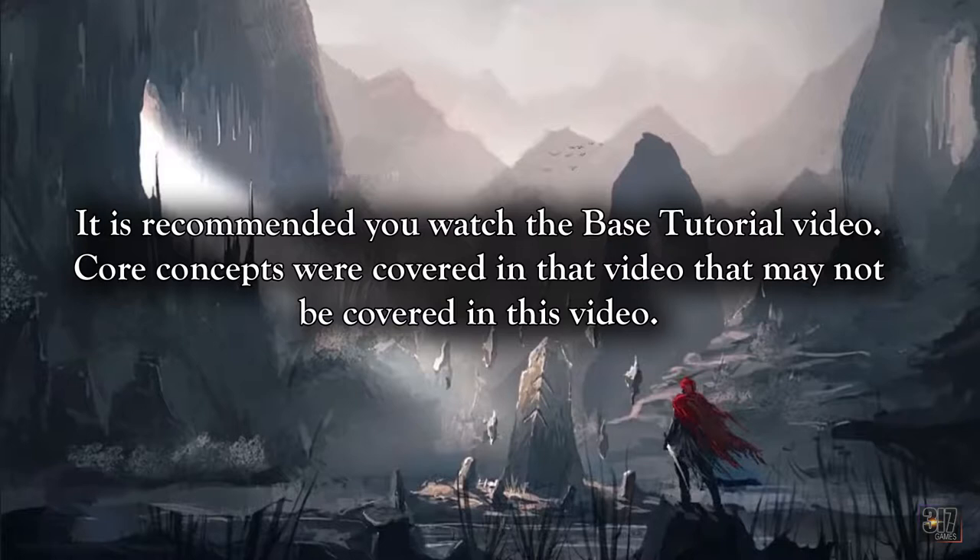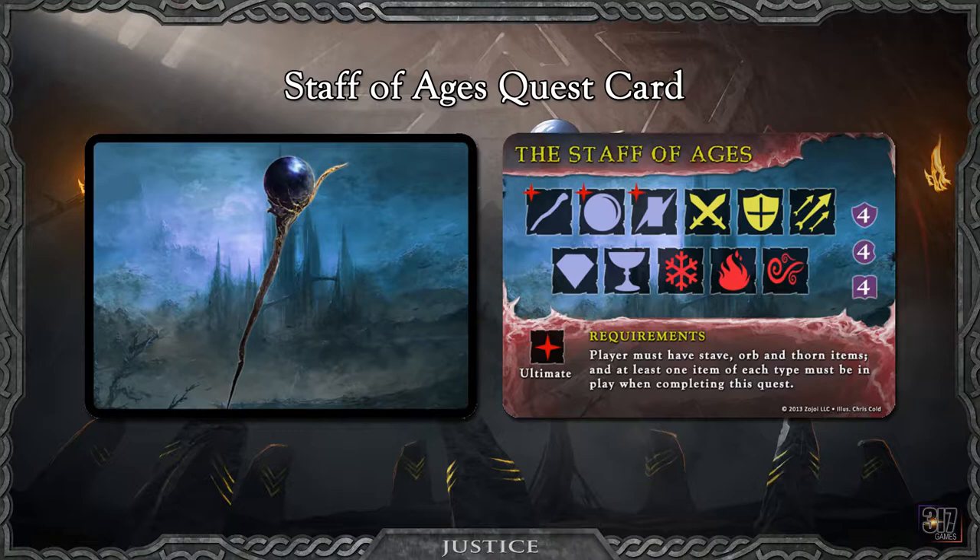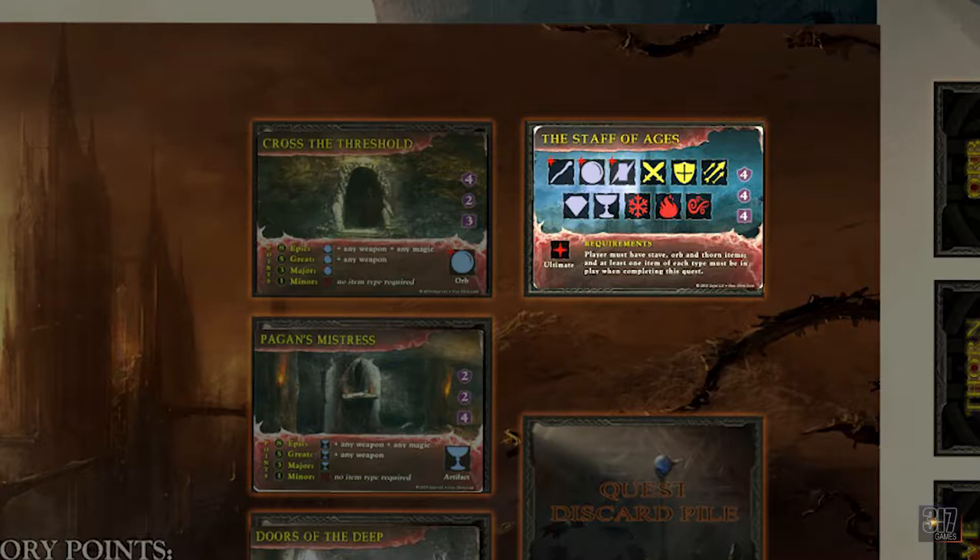When last we met, we covered the base game setup and rules, which hopefully you are well acquainted with, as this will help you understand the core concepts we may or may not hit on in this tutorial. And now we are going into the setup and rules of the standard gameplay. In addition to the basic game setup, you'll need to set out the Staff of Ages quest card near the quest deck.